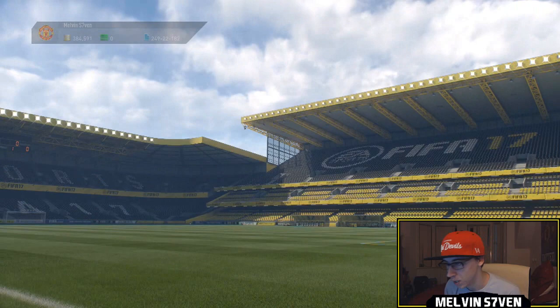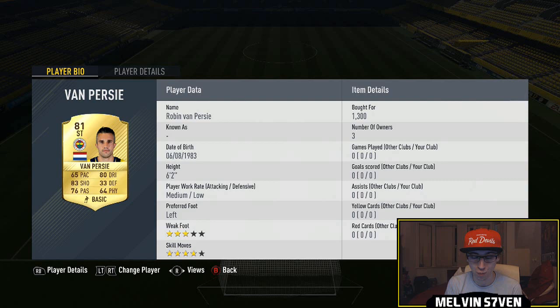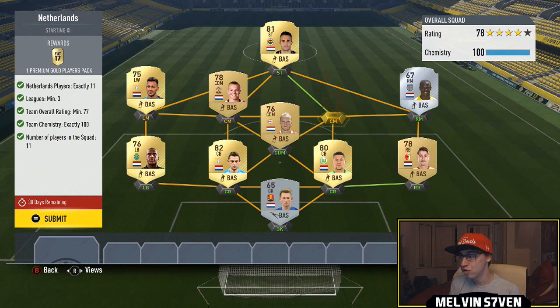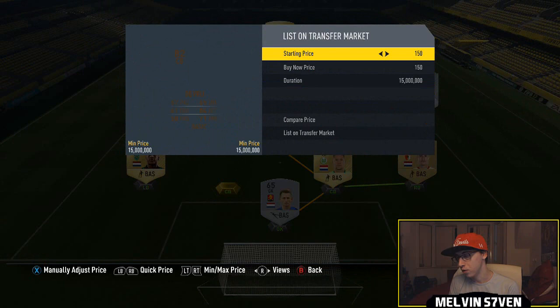We move on to the final one which is Netherlands - it's not as expensive as the other one purely because you don't have to go to the Eredivisie. I've got a few Eredivisie players but the only one I bought is Van Persie for 1,300. There's way cheaper - that was just me being lazy and not wanting to wait for 300 coins. You should be able to get him for under a thousand, same as the rest of this team. Just go after players that are high rated but not in the Eredivisie - look at Schneider for example, easily a thousand and he's 83 rated.